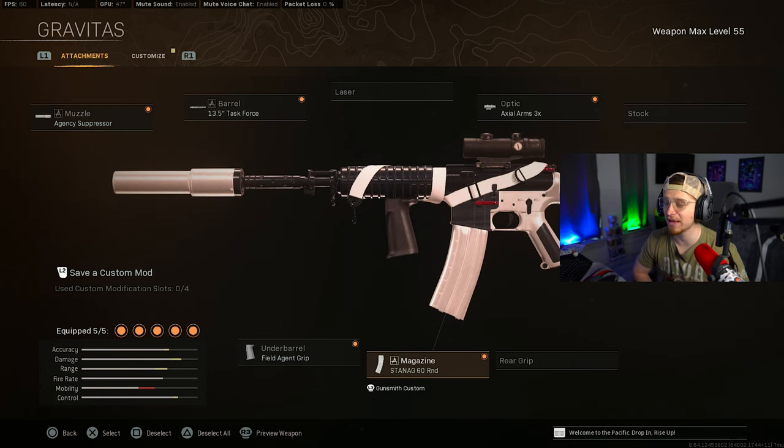Going over to the next AR, we have the XM4. We're going to be running the Agency Muzzle, Password Barrel, 3x Axial Arms, Field Agent Grip, and the 60-round mag. This is the Laser Beam XM4 that has been around for so long and is now back in the mix again.